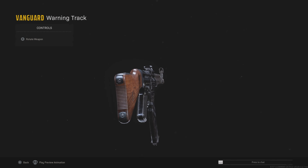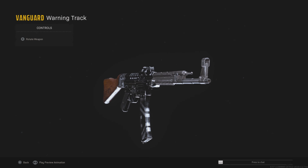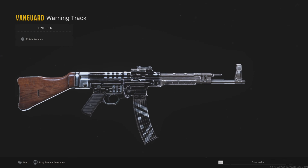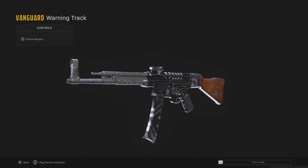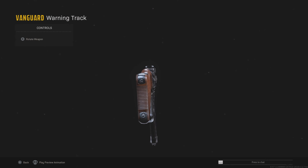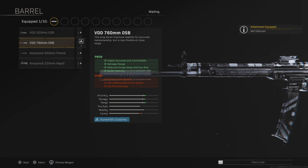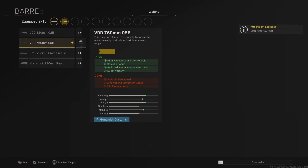The next weapon is going to be the STG. This is a very good assault rifle. If you like content like this, drop a like and subscribe with notifications on. So we have the MX Silencer increasing the accuracy and the range as always, and then the 760mm barrel increasing the accuracy and the range again.